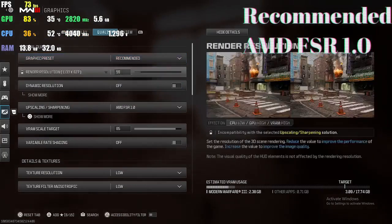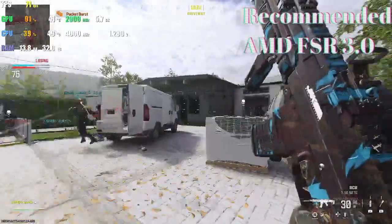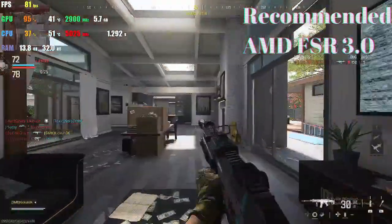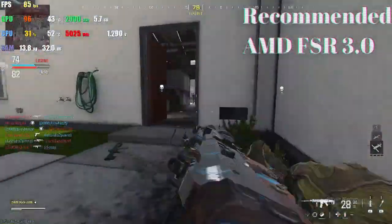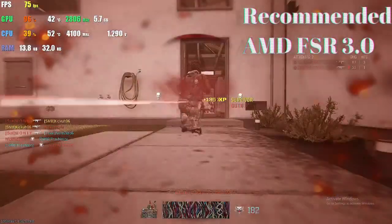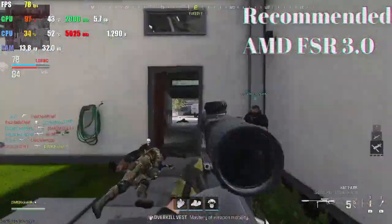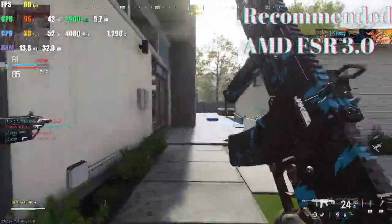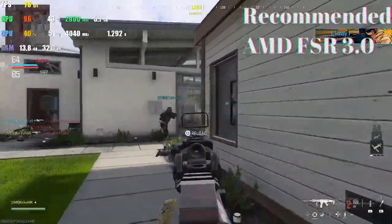Here we are, we're swapping over to FSR 3.0 — it cost me a life. You'll notice it was around 115 to 120 FPS on FSR 1, and you do lose about 30 FPS with FSR 3. But just the way it feels and the way it looks, I personally think it's still worth it. It just looks smoother, it feels smoother, the game doesn't jump as much, the graphics look better. I just think FSR 3 is the way to go — that's just my opinion. You can tinker around with it as much as you want.